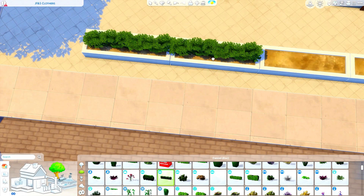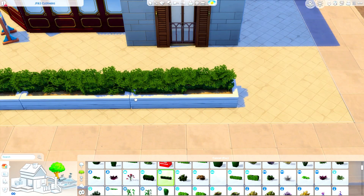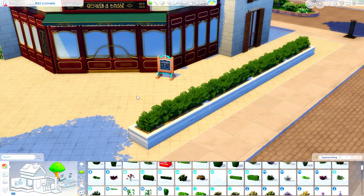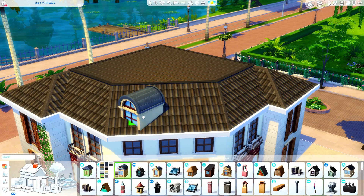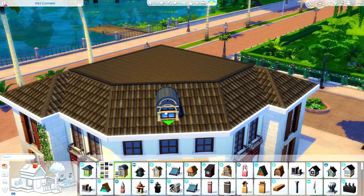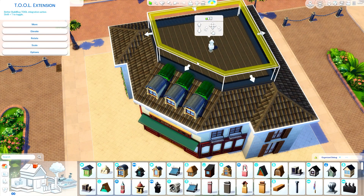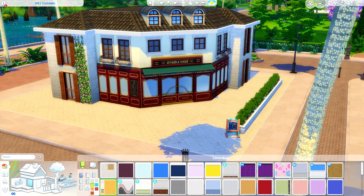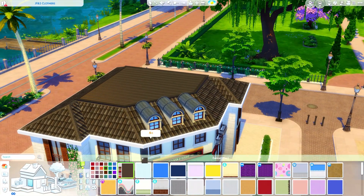Right now I wanted to share this one because I love the exterior and the vibes I went for. I took inspiration from pictures on Pinterest — that's my main source of inspiration. I look for items and references I can use to guide myself while building. I took a lot of inspo pictures for this build and I'm so proud of the end result. This style of building is something I'm really getting into.